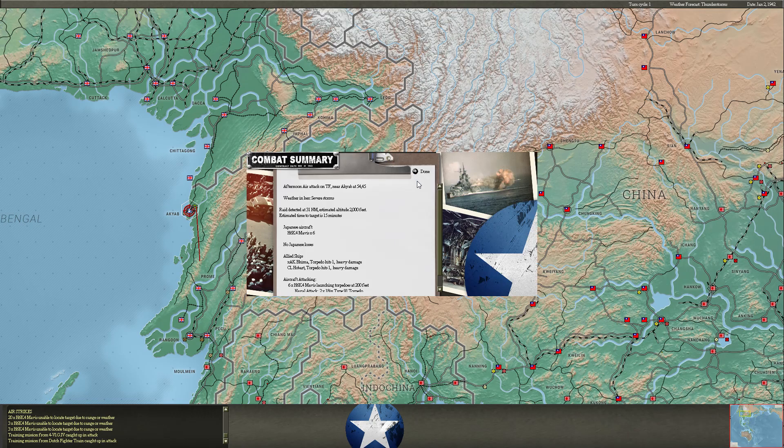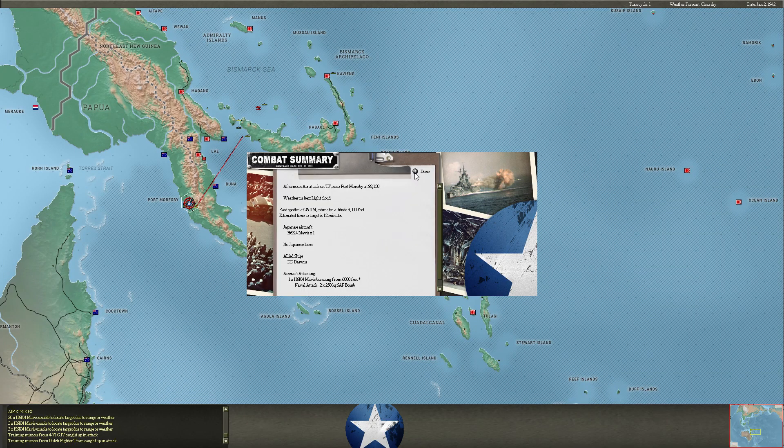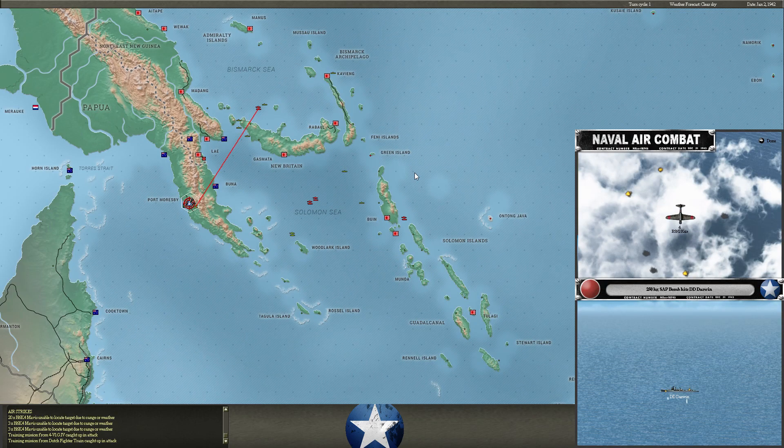That's what I was looking for. Our Mavises come through in a spectacular manner, putting a torpedo into both the Bima and the Cielo Hobart. It'd be nice to take out a cruiser this turn.